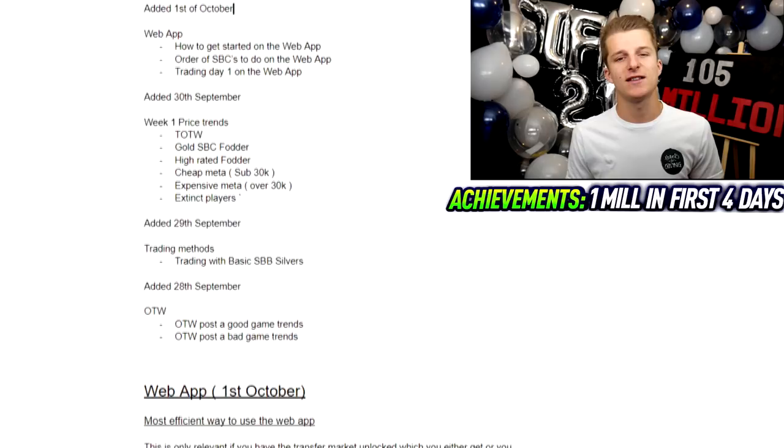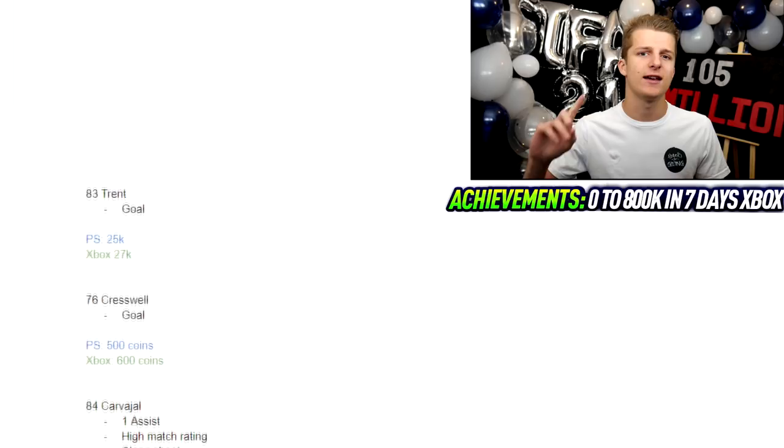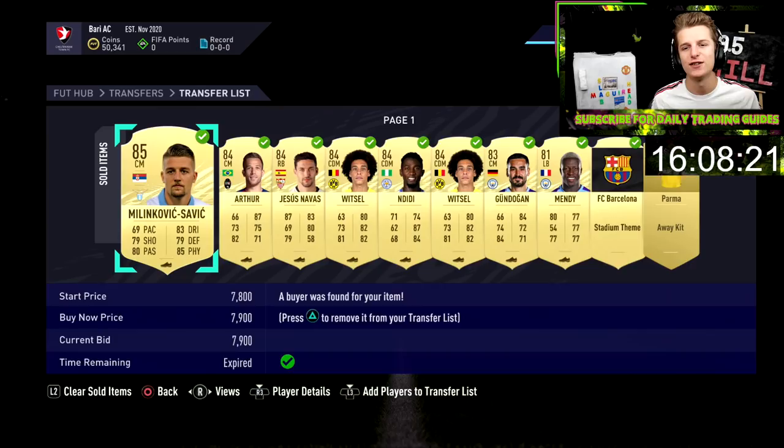Just before the video starts, a quick ad for a trading service on Twitch. I do trading guides for both Xbox and PlayStation for all budgets, from silver trading to icon trading, shadow trading, and special card trading. I also do investments for Weekend League, pre-Team of the Week, and event investing, with the ability to DM me one-on-one. All this for £4.99 a month, or free with Amazon Prime.